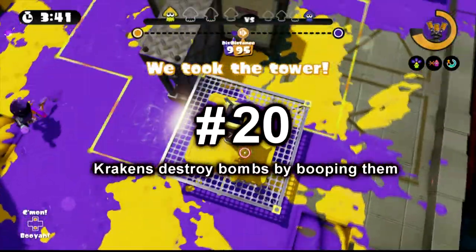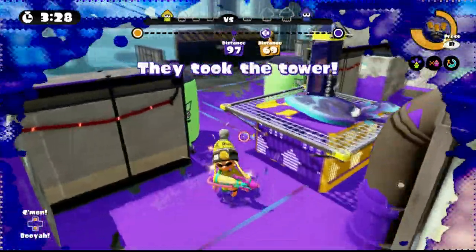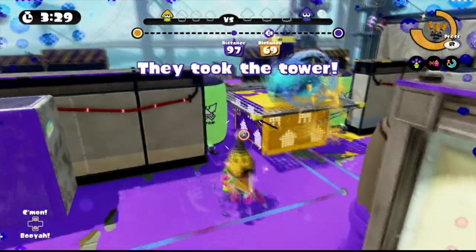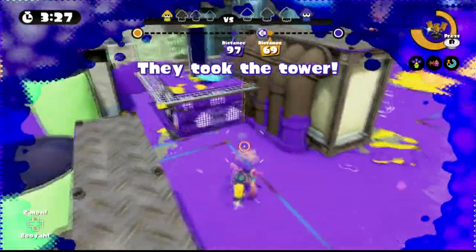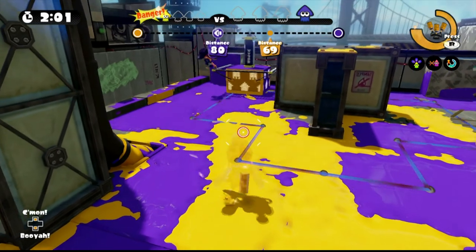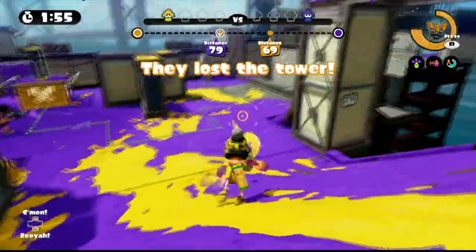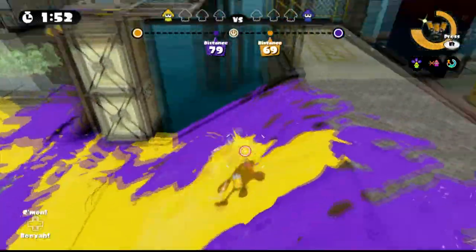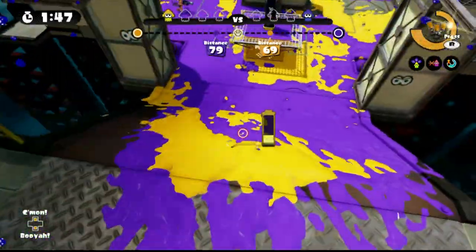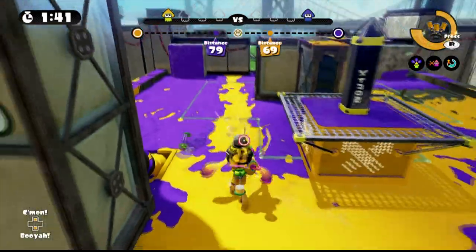Number 20: Krakens destroy bombs by booping them. If there is a bomb, just swim over it with a Kraken and the bomb just disappears. Now I'm not telling you to use a Kraken and swim over every bomb you see — that would be pointless. But there are some applications to this. If you see an enemy plant a bomb at a teammate's squid jump and assuming you can swim over there in time, use the Kraken to destroy the bomb. The window of opportunity for this is very narrow though, so the chances of pulling this off are very slim. You can also use the Kraken to swim through bomb rushes. Watch out though — existing explosions from the bomb rush can still knock you back. Special thanks to Yuki for helping with this footage.